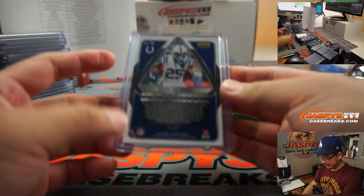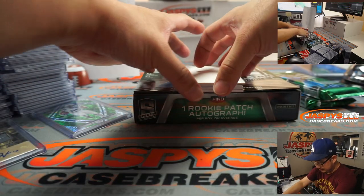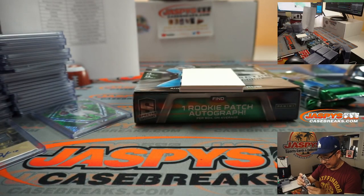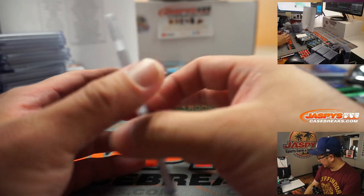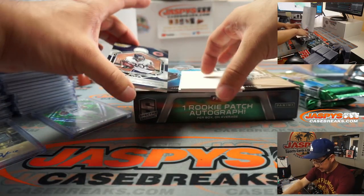Nick Jaspi saying Le'Veon Bell stinks — fat, lazy, a bona fide scrub. Van Jefferson die cut, 11 out of 50 — going to Adam with Rams 1, number block team.